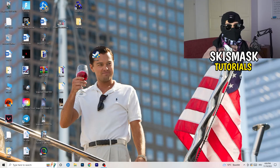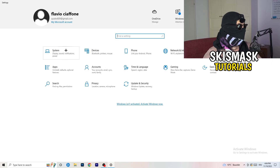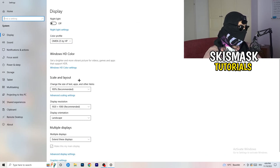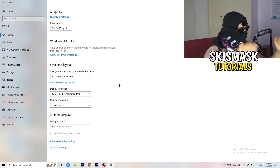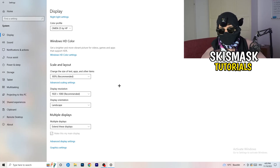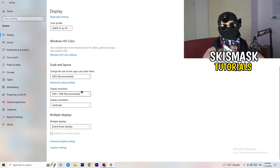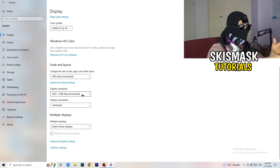Open Settings again, go to System. Identify which is your main monitor — the one you play games on. Scroll down to Scale and Layout and change the size of text, apps, and other items to 100%. The display resolution is really important — it should match your in-game resolution. If you play at 1920x1080 in-game, set your monitor's display resolution to match, or change your in-game resolution to match your monitor.